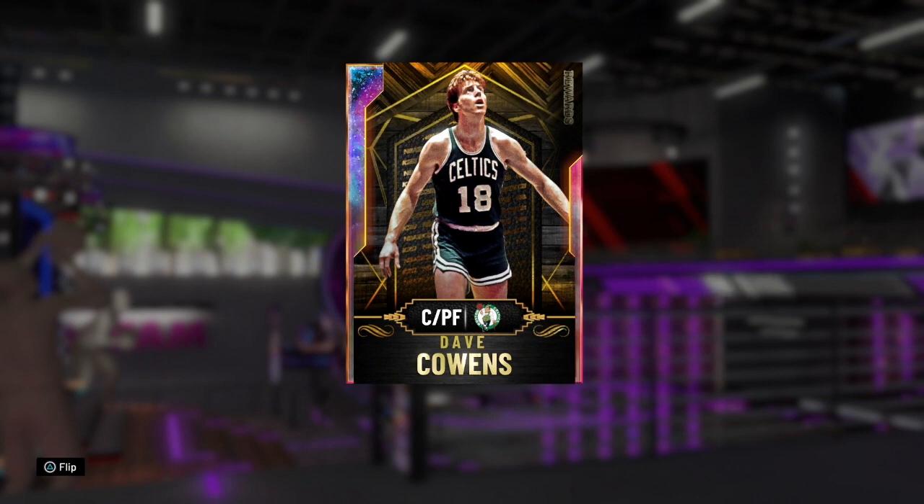You can still play tonight and get this card because he is absolutely nasty. This card is seriously OP. It has a LaMarcus Aldridge base so a really smooth jump shot — it takes a little bit to get used to but once you do it's absolutely money. And his dunk animations are amazing as you can tell at the start. 90 driving dunk, and with Mike D'Antoni coach that's a 94 driving dunk. 89 three ball as well.